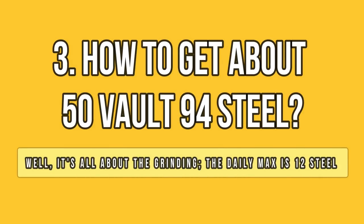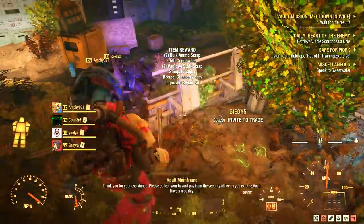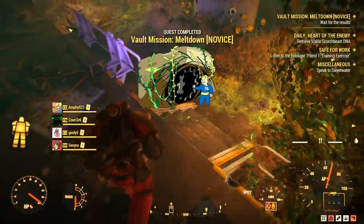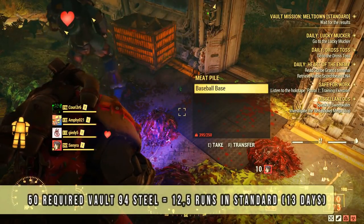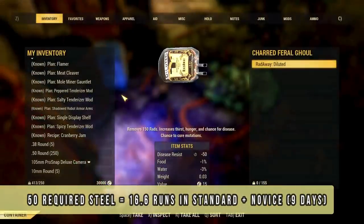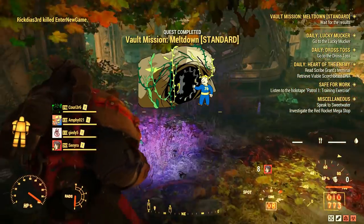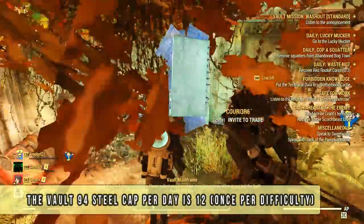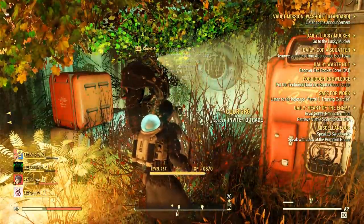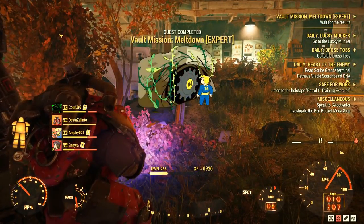While doing vault raids, there is something you should remember about the mission rewards. You only get 2 vault steel in novice, but you will get 4 vault steel in standard and 6 in expert. Most people don't finish the missions in expert because it is very difficult and requires lots of coordination. So for an average player, you need at least 12 days doing vault raids in standard, or at least 8 days completing novice and standard every single day. The daily cap is 12 steel if you manage to do novice, standard, and expert all in one day, and this is the only way to get Vault 94 steel for the thorn armor set.